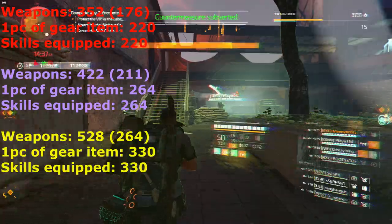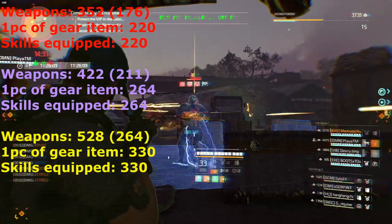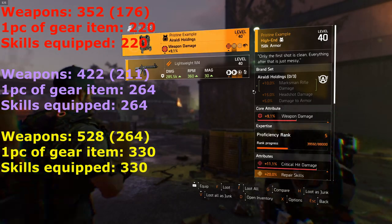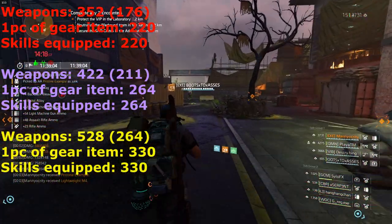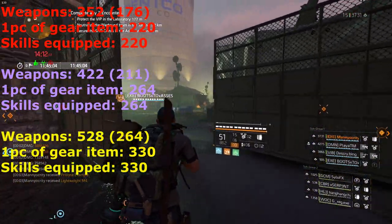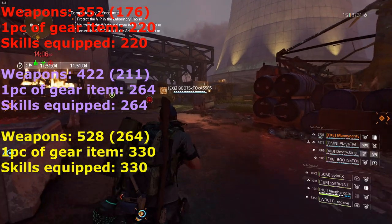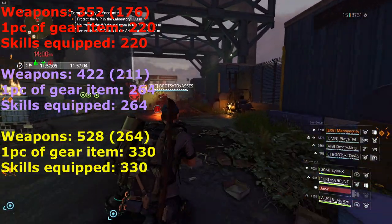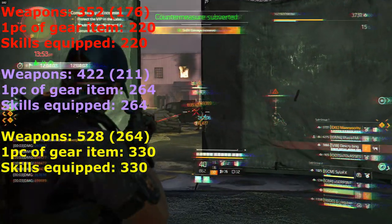Here are the actual base amounts of XP you get. For weapons: 352 XP for the main primary weapon you're holding, and 176 if you have the same weapon in your secondary slot. One piece of gear gets 220 for red bar kills, and skills equipped get 220. Purples get 422 for the main weapon, 211 for the secondary if identical, 264 for gear, and 264 for skills. Elites get 528 or 264 for secondary if both equipped, 330 for gear, and 330 for skills. Shout out to Enin — I got these numbers from his Discord server, I verified them, and I want to give him credit.